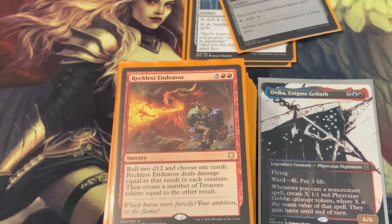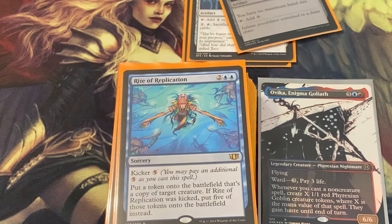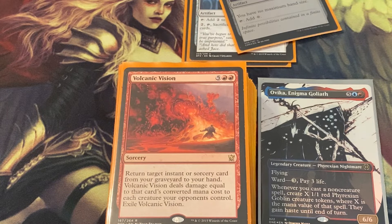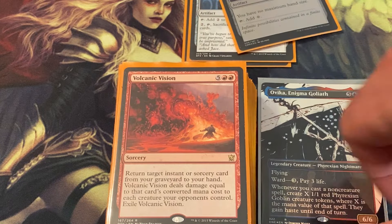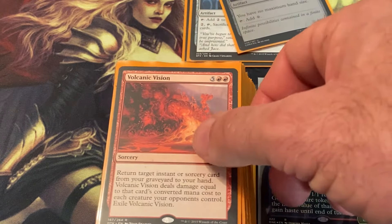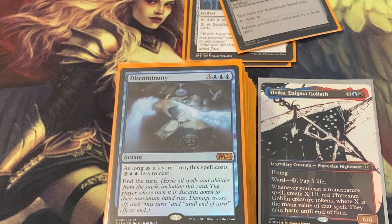Rite of Replication copies all your biggest creatures — this is an overrun deck between the goblins, cloning, and stealing other people's creatures. Volcanic Vision returns a target instant or sorcery spell from your graveyard to your hand, then deals damage equal to that card's converted mana cost to each creature your opponents control, then exiles it — very awesome, very strong, and again makes you lots of goblins.